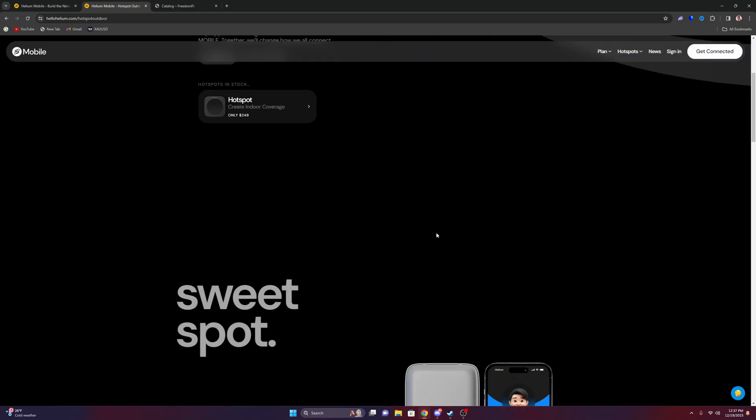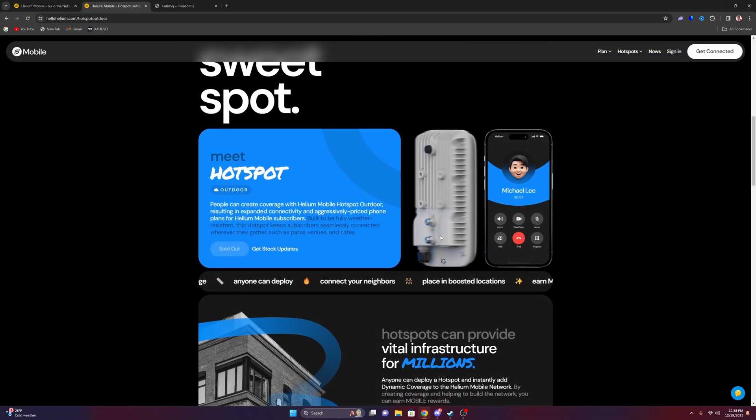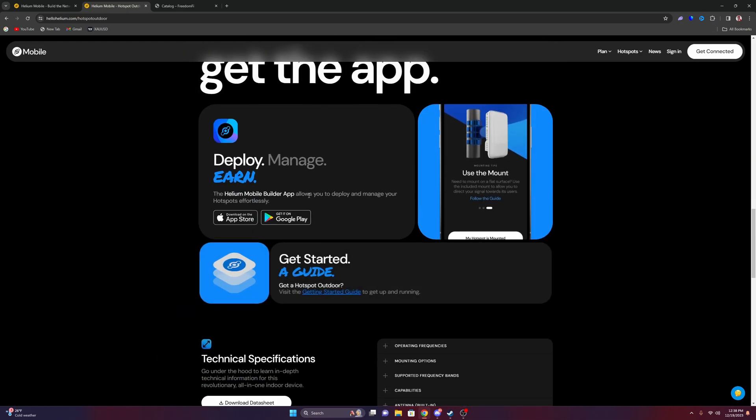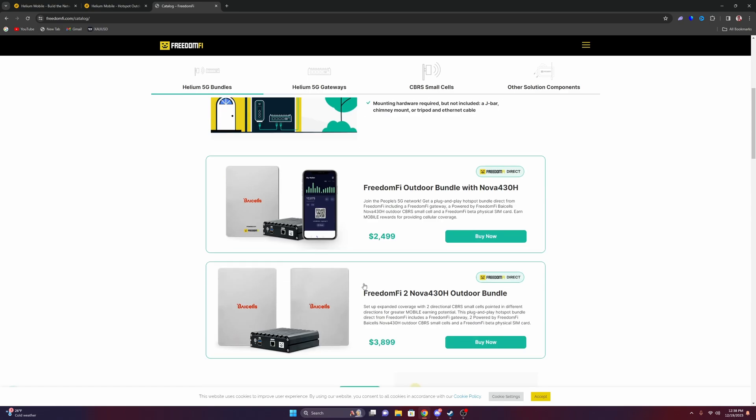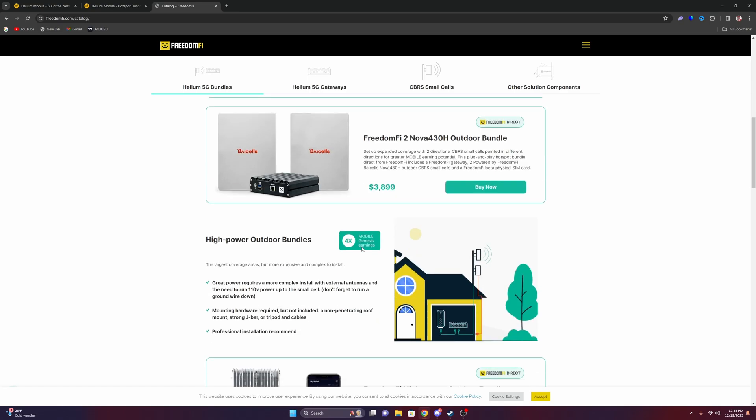This outdoor one is the same thing — sold out of course — but this is outdoor, so you place it outside. These are 5G radios. These are what provide network coverage — this is what provides the Helium network with data coverage.